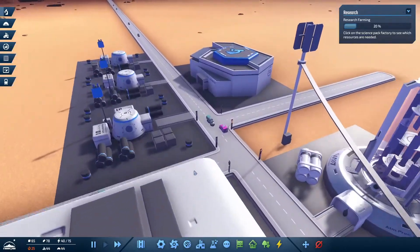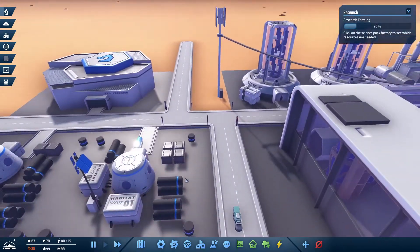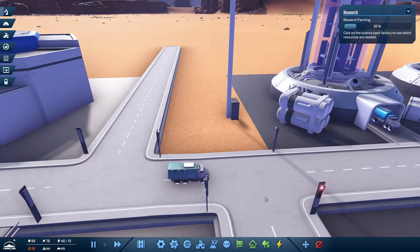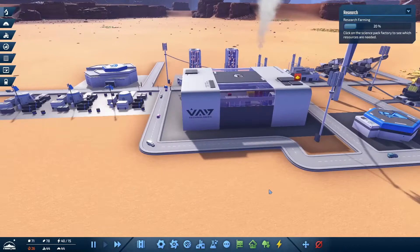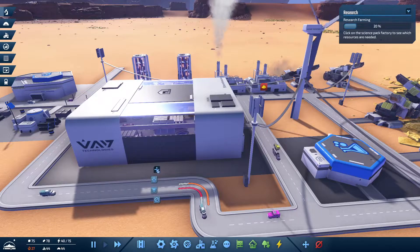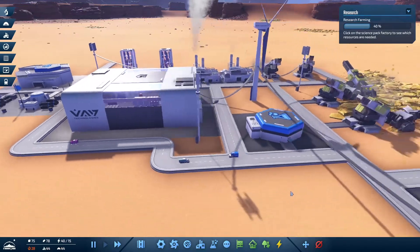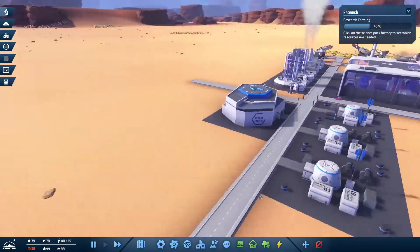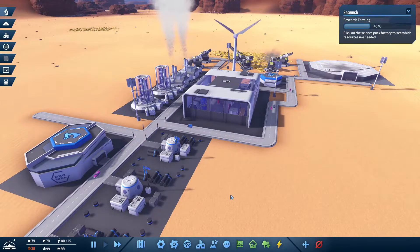There's a lot going on. My road network wasn't great and my placement of power lines was pretty bad. I can see that this intersection is going to be covered in vehicles later. You can choose to put down traffic lights, but right now I have it set so whatever traffic needs to go through just goes through. You can put yield signs, traffic lights, or edit signal phases, but currently we're small and don't need much of that.